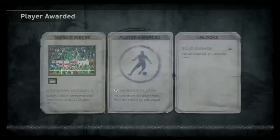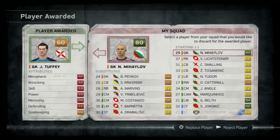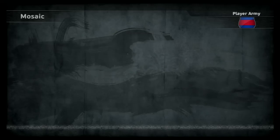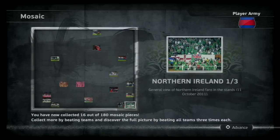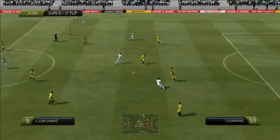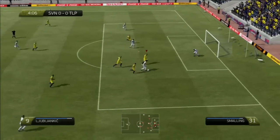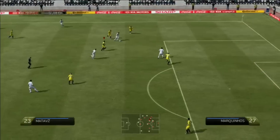So we manage to beat Northern Ireland. We get a mosaic piece and a reserve player which is a goalkeeper — pretty useless, we reject him. Well, actually we swap him out for our substitute keeper, but as there are no injuries in this game we're never going to use him. There's the mosaic piece — we're almost getting there, I think we've got like 20 out of 180 at this point having played these two matches.